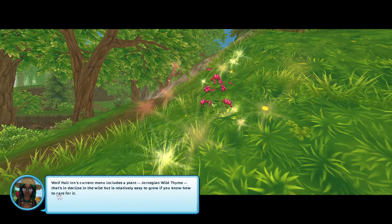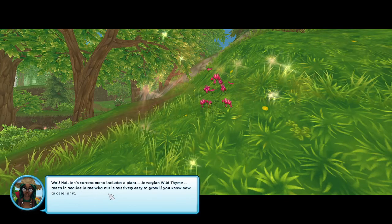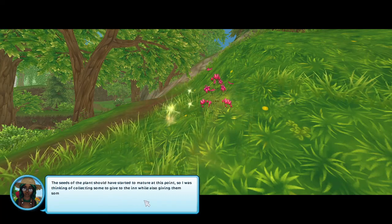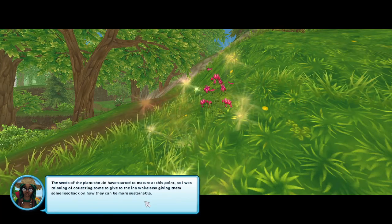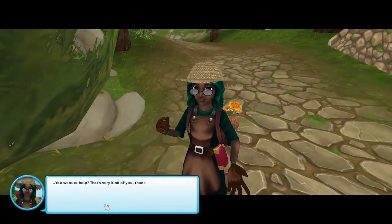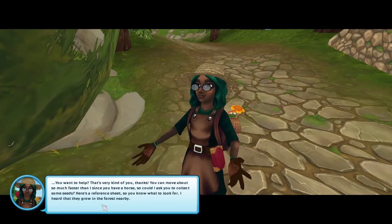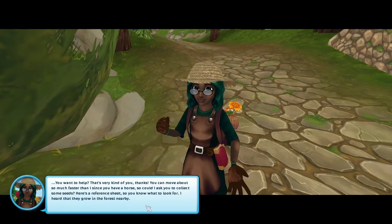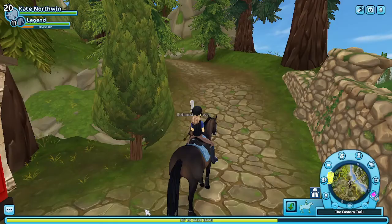Thyme — that's in decline in the wild, but relatively easy to grow if you know how to care for it. The seeds in the plants should have started to mature at this point, so I was thinking of collecting some and giving them to the inn while also providing feedback on how they can be more sustainable. You want to help? That's very kind of you. You can move about so much faster than I since you have a horse — could I ask you to collect some seeds? Here's a reference sheet so you know what to look for. I heard that they grow in the forest nearby.